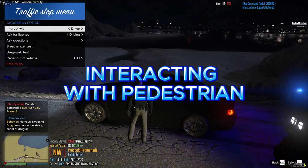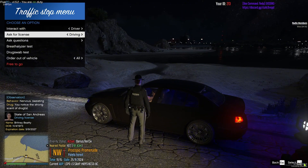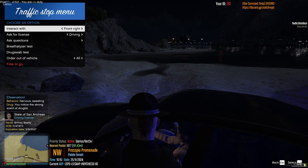Press X to open the Ped Interaction menu. In this menu, you will have several options to interact with the pedestrian. To arrest a nearby pedestrian, hold E while near the suspect.